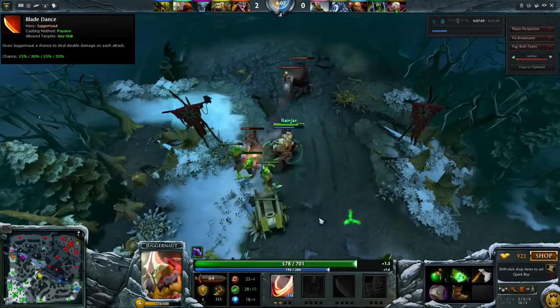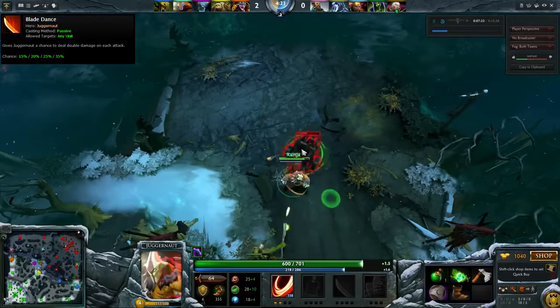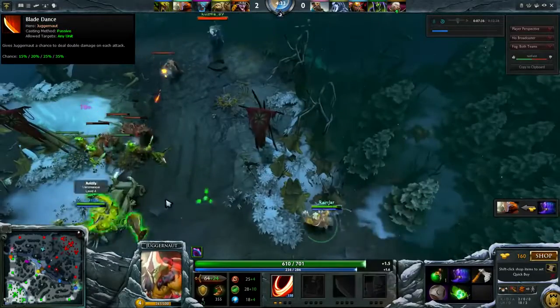His third ability is Blade Dance. This is a passive that causes Juggernaut to have a 15 to 35% chance to crit on his attacks, meaning he's got a 35% chance to deal double damage built in, which is a hugely powerful asset later into the game.